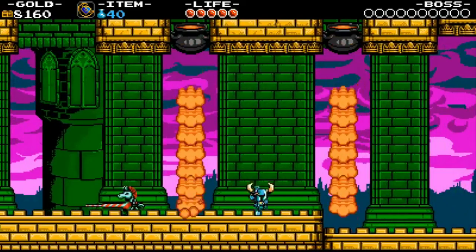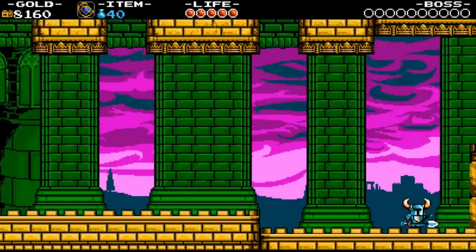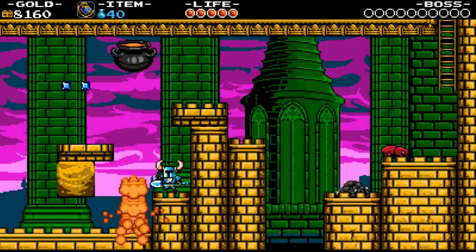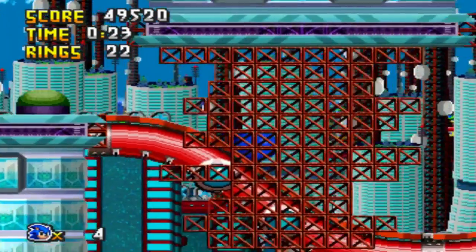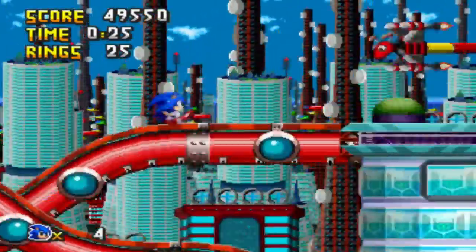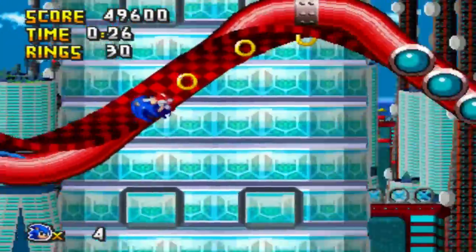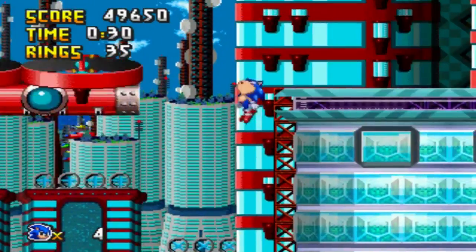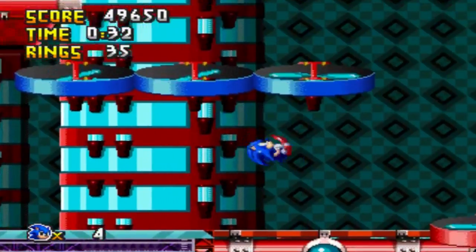like you see in Shovel Knight or Freedom Planet, is something that not just anybody can deliver. Talk about making a lot out of a little. In this style, every bit counts. Every single block where you decide to put it, and the exact hue it is, can drastically change the quality of the finished sprite.